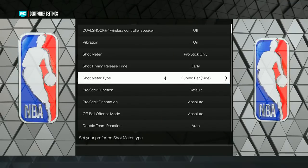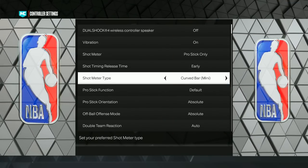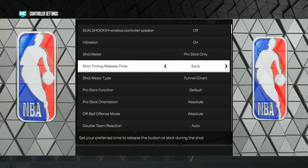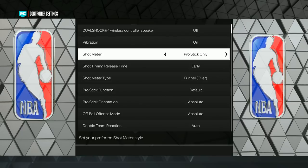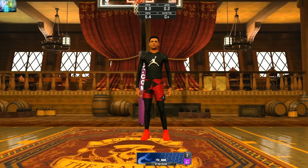Out of all of them, curve bar might be one of the best in my opinion. We just used the curve bar side — we're gonna skip the mini since it's the same thing just smaller — and move on to the funnel over. If you're wondering about settings: shot timing early on everything, pro stick for the shot meter, and we're also using layup timing.